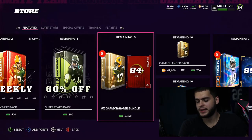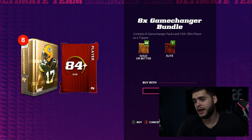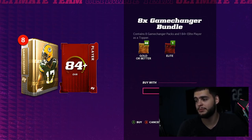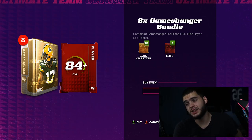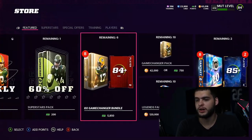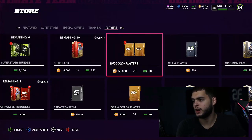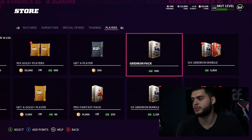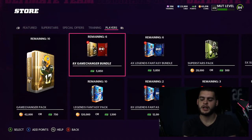There are Game Changer packs in the store right now — an 8x Game Changer bundle for about $50. Each pack guarantees an 84-plus elite, with an 85-plus pull rate of 8%. Compared to Gridiron packs, which have an 84-plus rate of 7.6%, the Game Changer pack pulls are slightly better, and with the topper included, it's not a bad bundle overall.